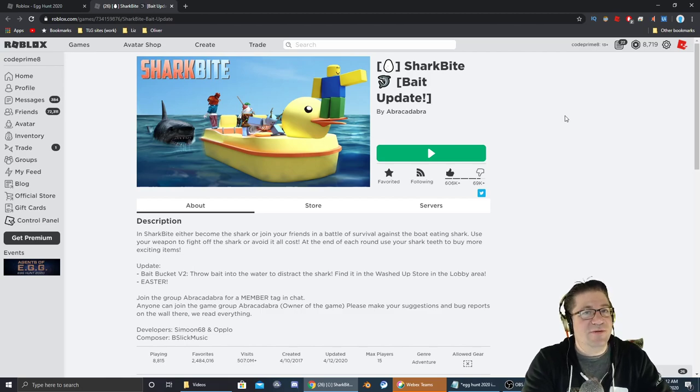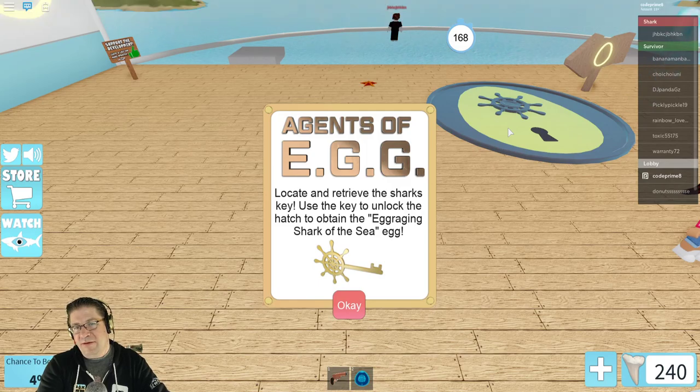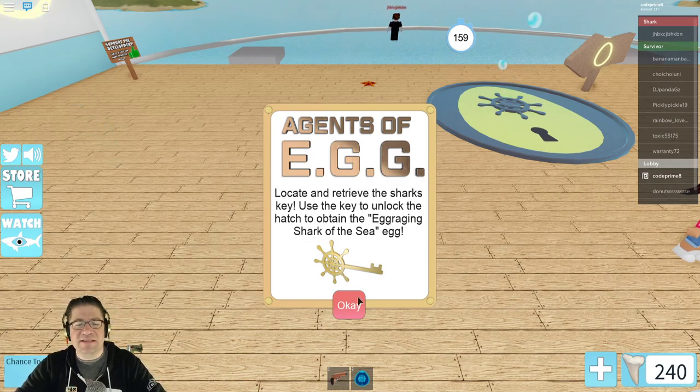As always, a link to the game will be in the video description down below. So let's jump in there and find that egg. The moment that we jump into the game, you can see: Agents of Egg, locate and retrieve the shark's key. Use the key to unlock the hatch and obtain the Enraging Shark of the Sea egg.